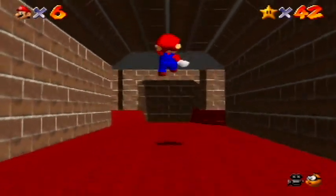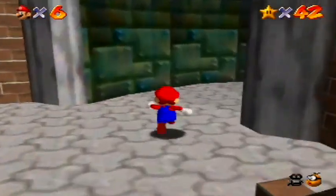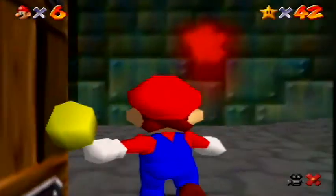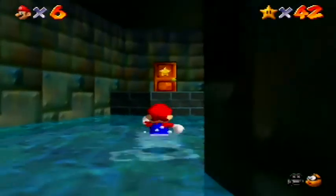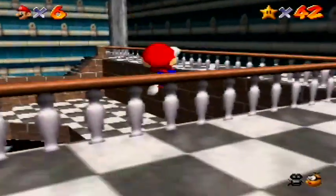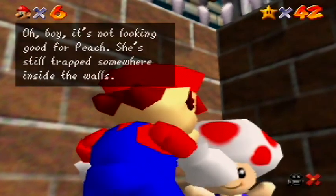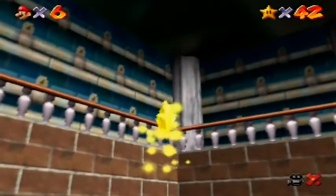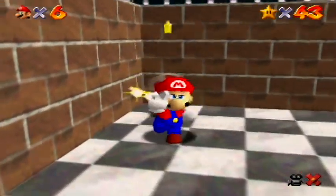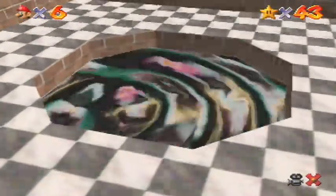Hey guys, welcome back to some more Super Mario 64. We can actually go down to the basement now with 42 stars. Time to go to one of my more favorite levels, Hazy Maze Cave, because this level is extremely broken. The level is layered with a top floor, middle floor, and basement, but all the floors are loaded at the same time and the boundaries are really open. If you manage to go out of the boundary, you can fall from the top floor straight down to the bottom. I'm demonstrating it right here with the first star.